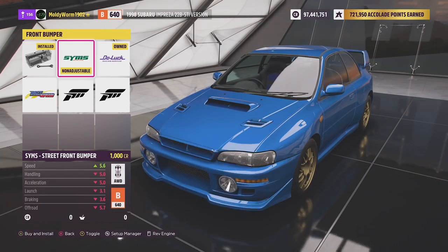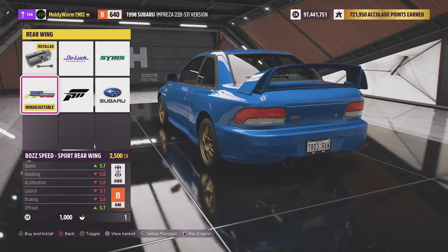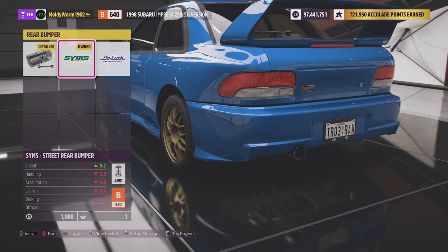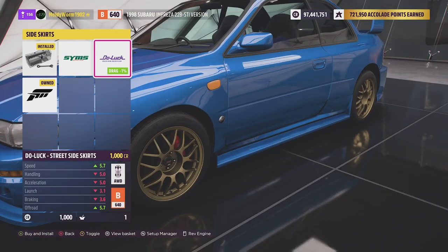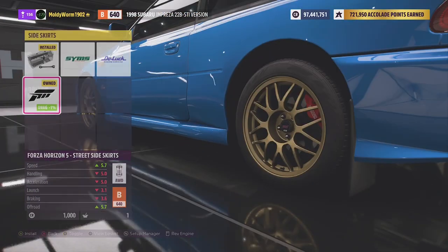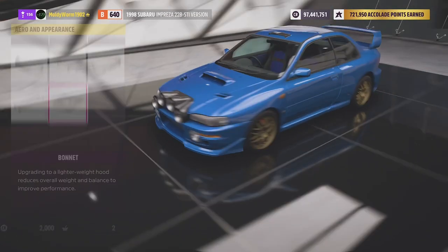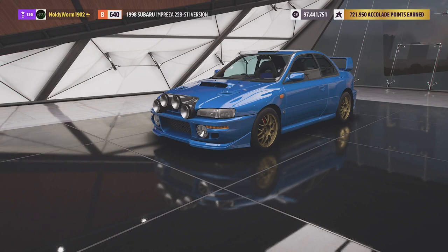We've got some rally-themed bumpers — there's one with fog lights which I really like, so we'll go for that. At the rear, we can remove the spoiler but I'm going to keep the stock iconic Subaru loop spoiler — it looks very nice. We've got a few rear bumper options; quite like this one with the little spats at the bottom. I'll keep the stock side skirts with the mud flaps since we're building a rally car. We'll go for fog lights on the front and a scoop on the top.